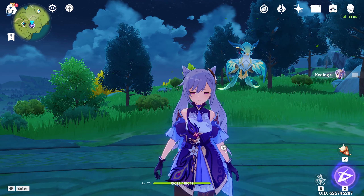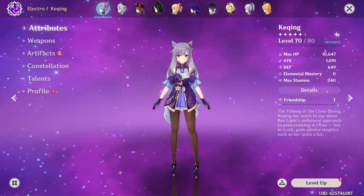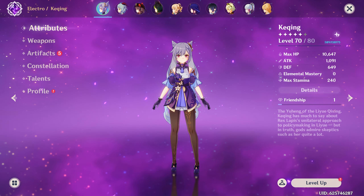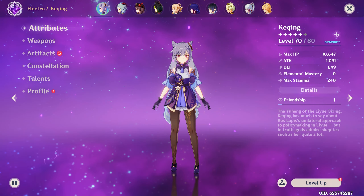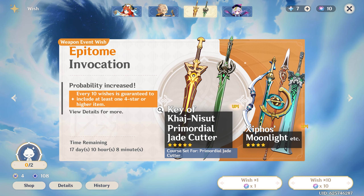Keqing is a character I never really used — I didn't even pull her until not that long ago — and I'm really happy that I did because she is a cool unit. Because she scales off crit damage, I'm hoping to have a pretty lenient time when it comes to the build, similarly to how I do with characters like Ganyu.